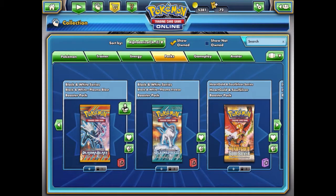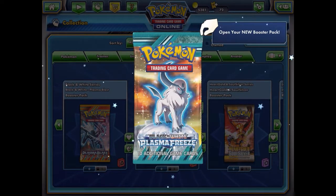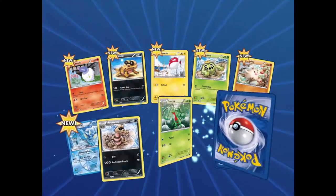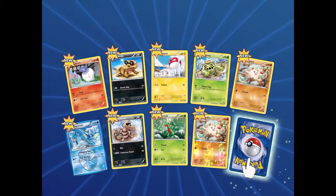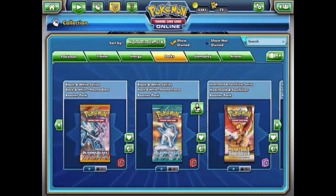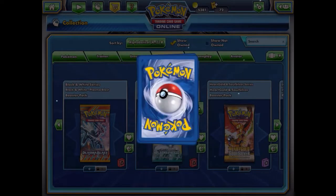Moving on to two Plasma Freeze — Espeon is on the cover artwork. We have Litwick, Sandile, Caterpie, Mankey, Vaporeon, Croconaw, Grovyle, and the reverse is two Mankeys. Our rare is Nidoqueen. Let's open one more Plasma Freeze — I don't really expect too much from these packs, I just figured there's not much difference keeping them sealed.